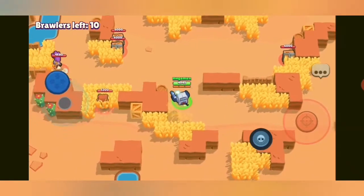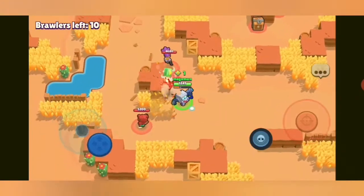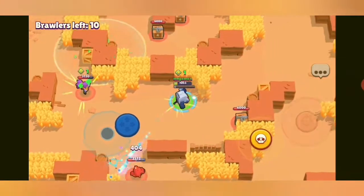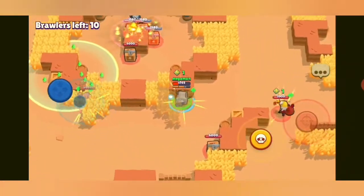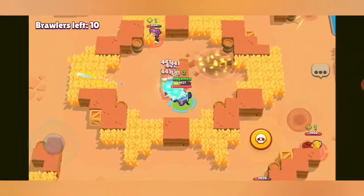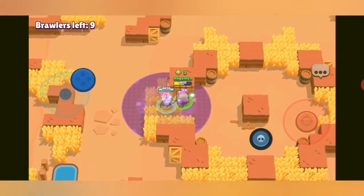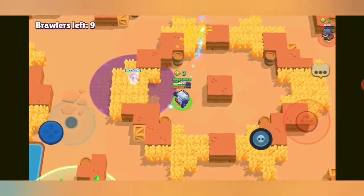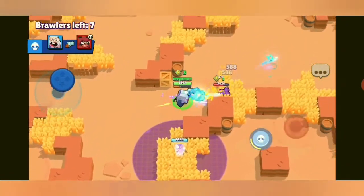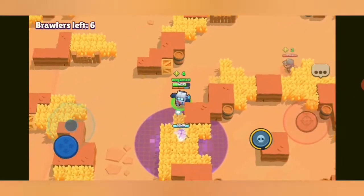There's a Nita and a Shelly — I've got to be careful. Shelly is one of the worst characters in the game but I have to be careful not to get popped by a Shelly or a Dynamike. I know the Shelly's in there but she didn't want to do anything.